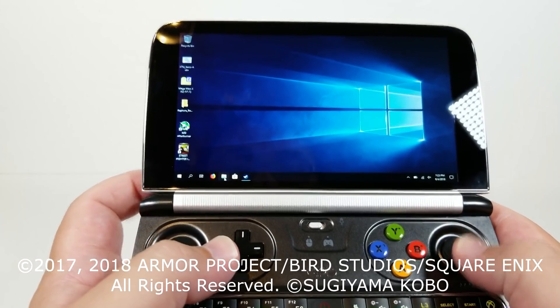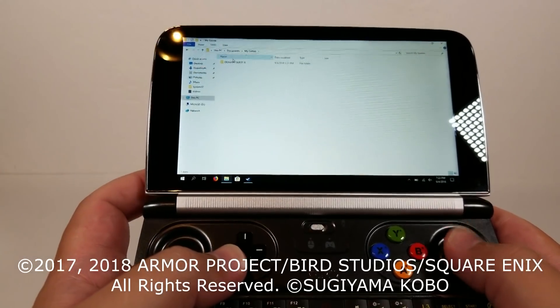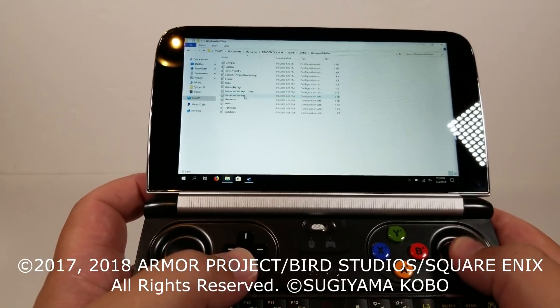The most important bit for everyone will be looking in Documents, My Games, Dragon Quest 11, Saved, Config, Windows No Editor, and then Game User Settings.